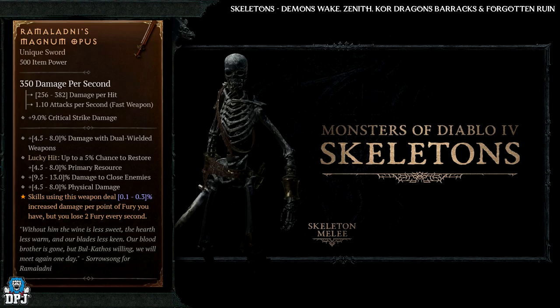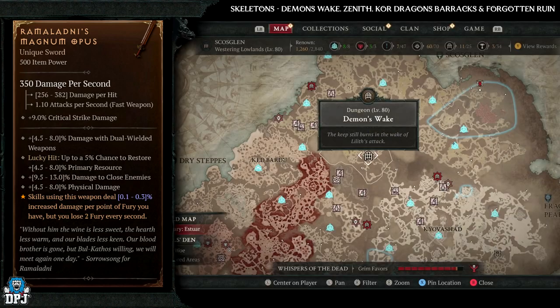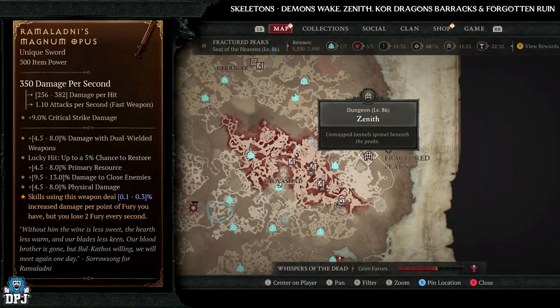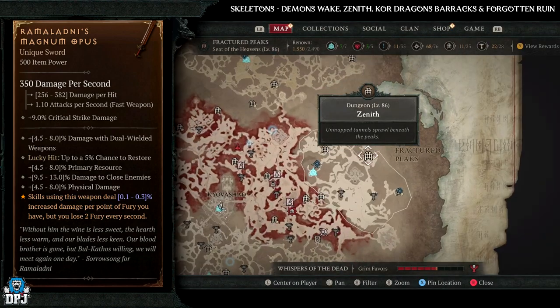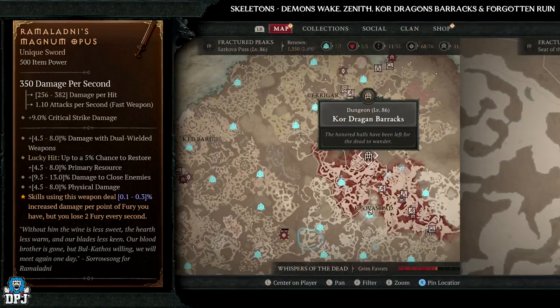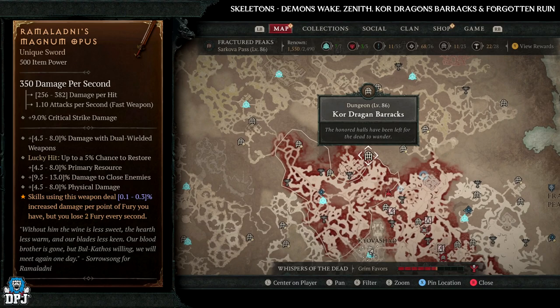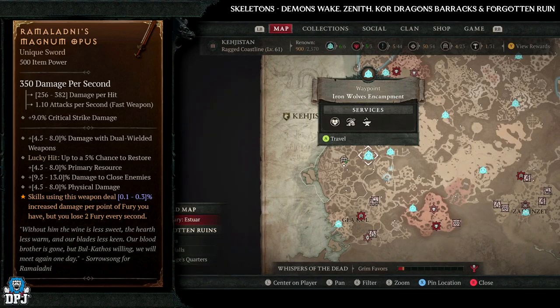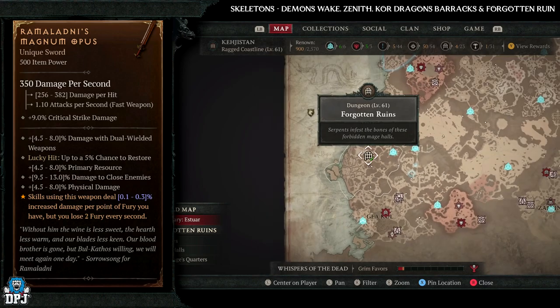Next up we have Ramaladni's Magnum Opus — this has increased drop chances from those Skeleton enemies. Dungeons I'd recommend: Demon's Wake, Zenith, Core Dragon's Barracks, and the Forgotten Ruins. My main pick would be Demon's Wake, but any one of these would be perfectly fine. Again, if you can roll that Magic Find modifier on any of these with a Nightmare Dungeon, that definitely ups your chances.